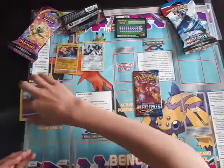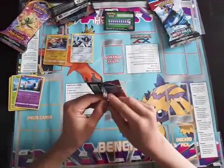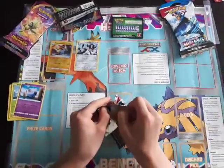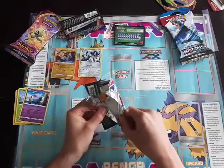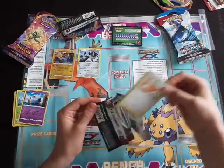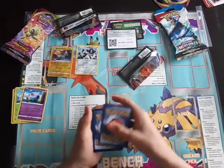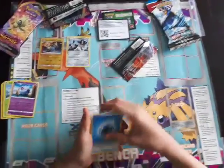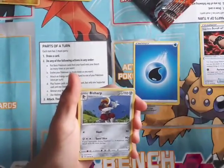So, now we'll get into the second pack, Battle Styles. Alright, just open the pack. Code card. And now, one, two, three, four to the front. Flip. Water-type Energy. Single Strike Scroll of Scorn. Not a bad item.